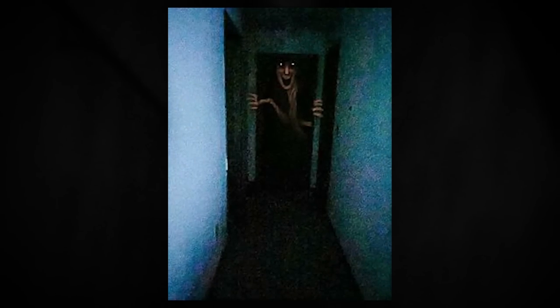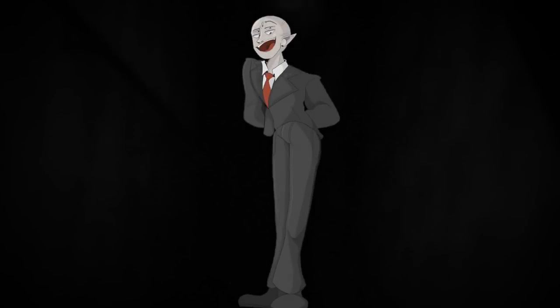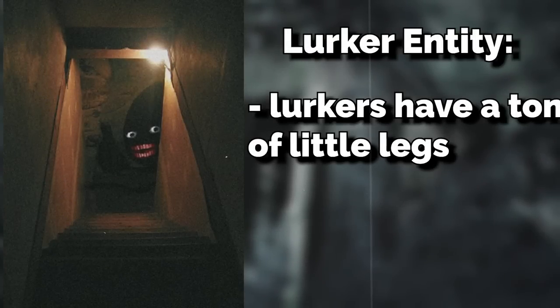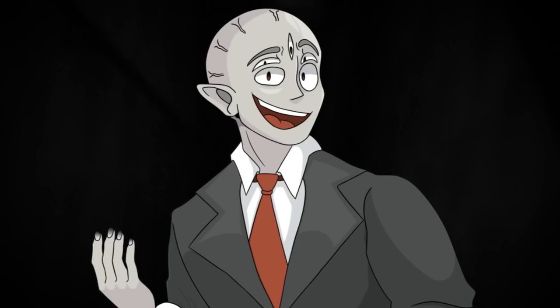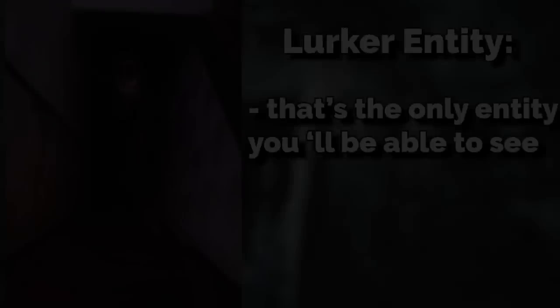The only entity that's been seen on this level is one nicknamed the Lurkers. In essence, these are large humanoid, worm-like creatures around six feet tall — a cross between a human, a worm, and a centipede. Some have been reported as being 20 feet tall. Lurkers have a ton of little legs on the bottom that help them crawl on surfaces you wouldn't think would be possible, and they hide in the extremely dark spots. The good news is they're pretty rare, and they only attack if they see you — they appear to have no ears, using nighttime vision rather than sound to hunt.